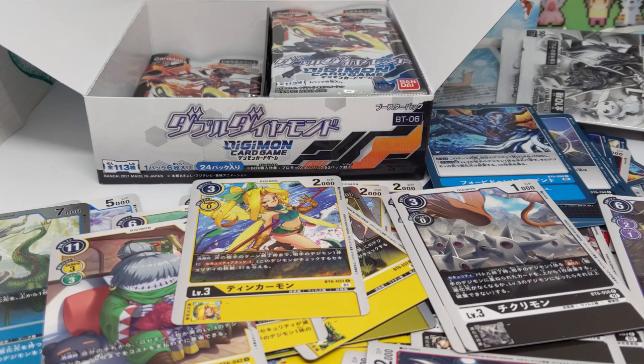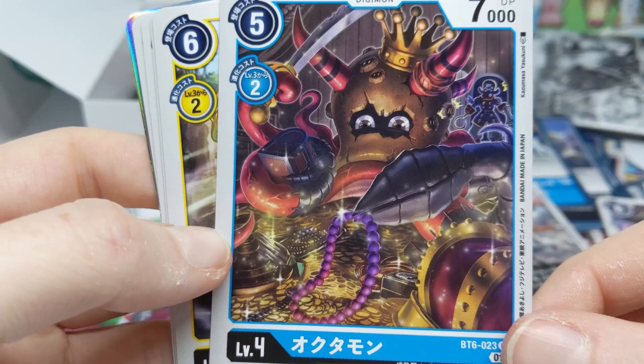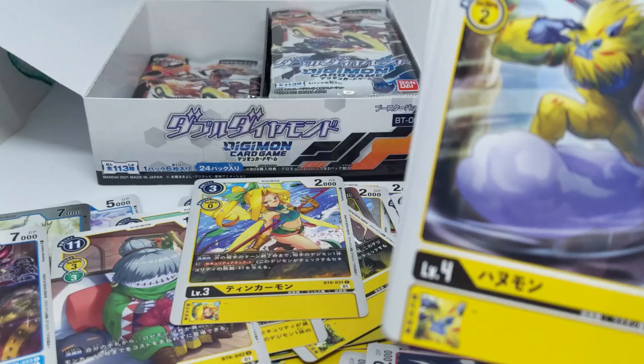I need Pulsemon, the Bonds of Courage and Bonds of Friendship are two of them, and the other secret rare is another one. This art is just glorious — it kind of reminds me of the song 'Shiny' from Moana, even though it's an octopus and not really a crab. It just reminds me of that.